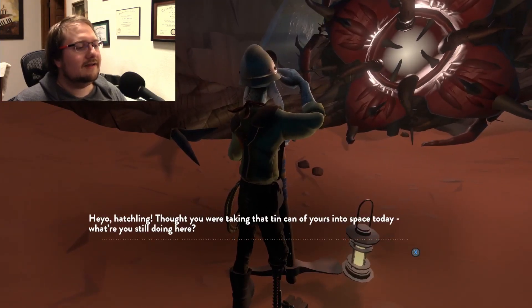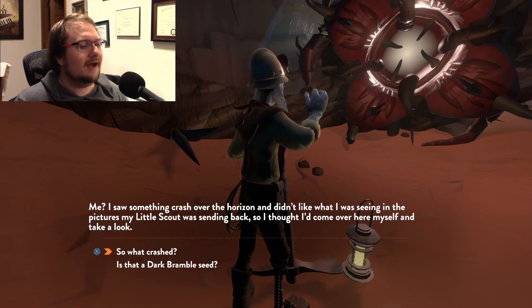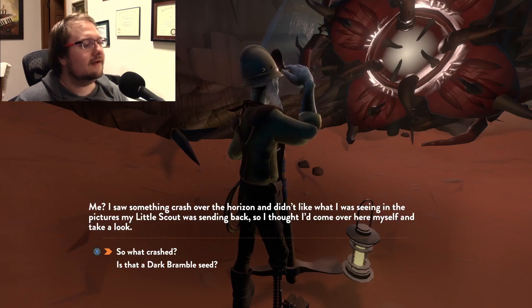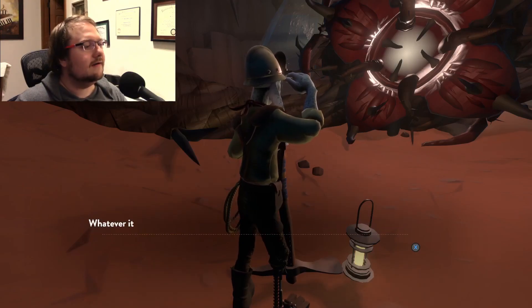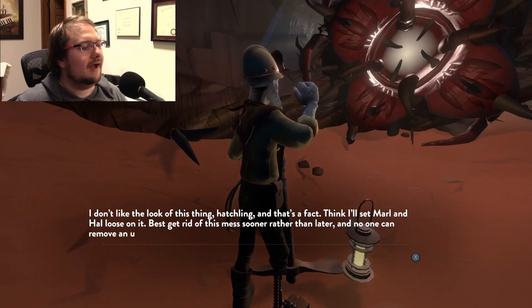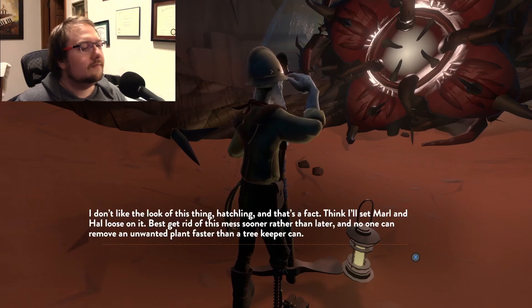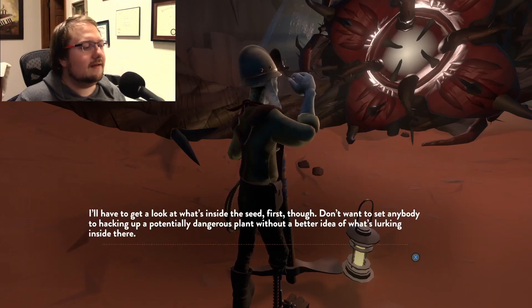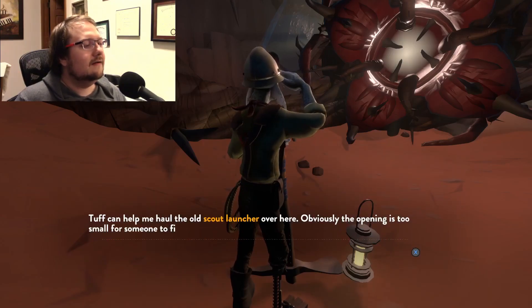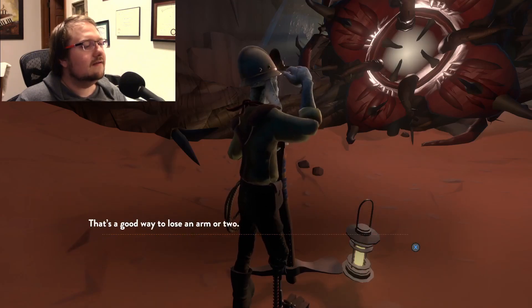An NPC says: 'Heyo hatchling, thought you were taking that tin can of yours into space today. I saw something crash over the horizon and didn't like what I was seeing from the pictures my little scout was sending back, so I came to look. Is that a dark bramble seed? Never seen nothing like it on Timber Hearth before. Whatever it is puts down roots in a hurry. I don't like the look of that thing. I'll send Marl and Hal loose on it — best to remove this mess sooner rather than later. I'll have to get a look at the inside of the seed first though. Don't want to send anybody to hack a potentially dangerous plant without a better idea of what's lurking inside. The opening is too small for someone to fit inside — it's a good way to lose an arm or two.'